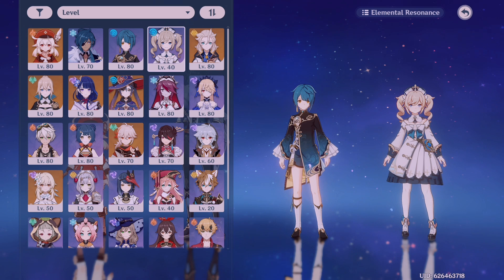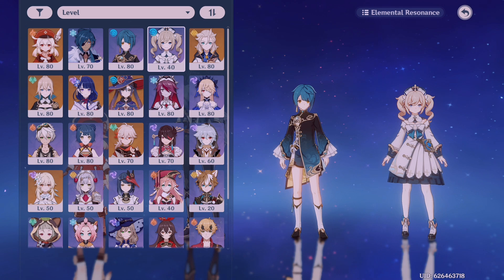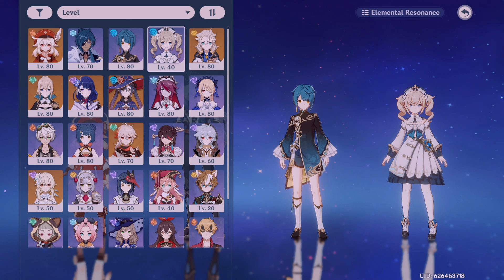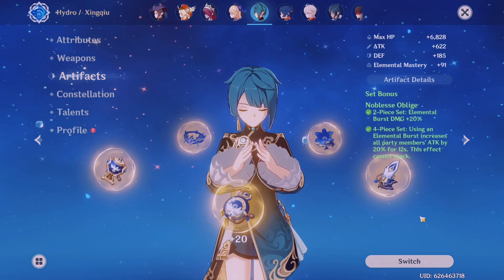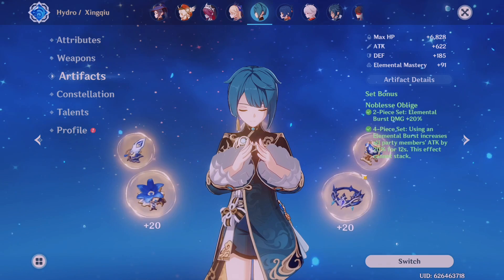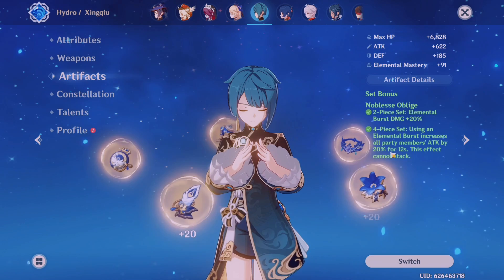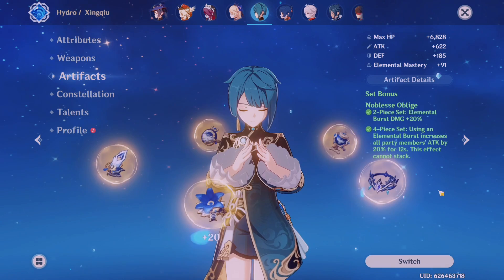The final thing I consider is having a buffer — someone who can increase your damage through a skill, talent, artifact set, or weapon. A great example is Bennett, who buffs your team's attack so they gain an extra attack bonus while also providing healing. If a character doesn't have a talent that gives an attack bonus, you might want to run the Noblesse Oblige artifact set — the four-piece set gives other party members a 20% attack bonus when that character uses their burst.